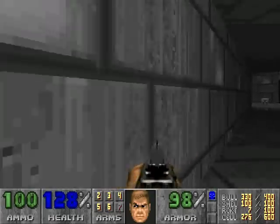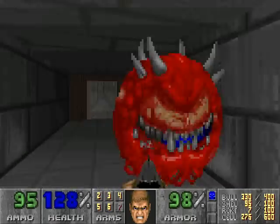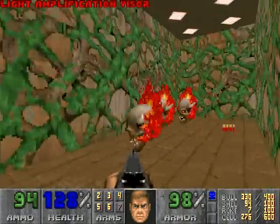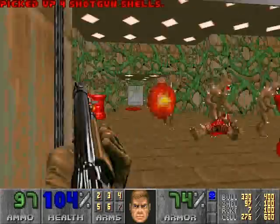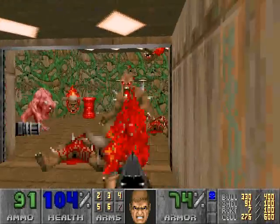And everything in there is dead. We'll start off by going to the — whoa! There's a Cacodemon. And in here, we have light amplification goggles with some shotgun shells. What you want to do is just try and quickly weave your way in here, so that way you can have a little bit of shelter from the lost souls.